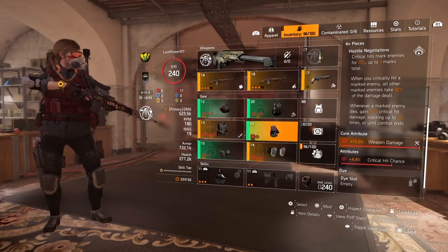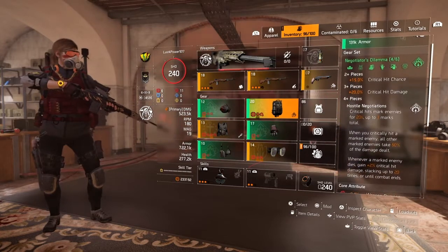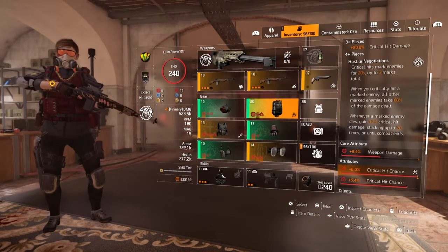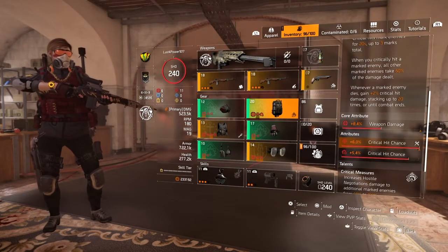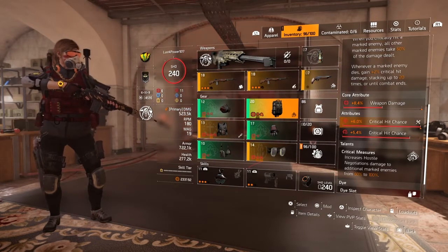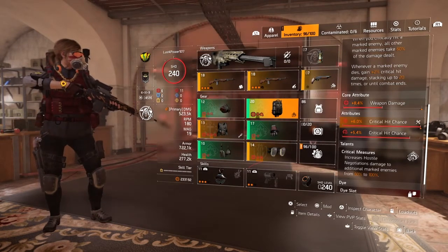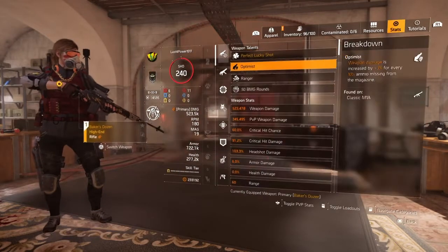That's a lot of damage output right there — that's like almost 45% damage in total. We got 15% weapon damage and 4.4% critical hit chance on the gloves. Where I can work on is the backpack — it's only got 8.4% weapon damage, I rolled 6% critical hit chance, and it's got a mod slot of 5.4% critical hit chance. I gotta do the raid to get more of those backpack materials. But we got Critical Measures — increases Hostile Negotiations damage to additional marked enemies from 60% to 100%. You want to rock the backpack so you can get that full damage every time you do a critical hit. You only need to hit one marked enemy — that's the whole thing about it. It's really nice.